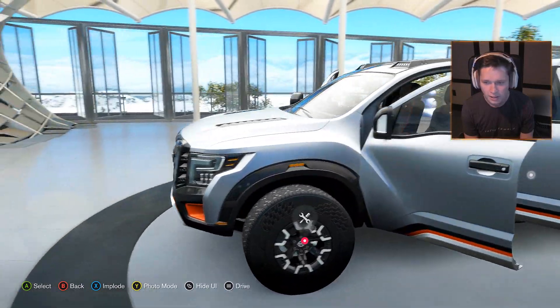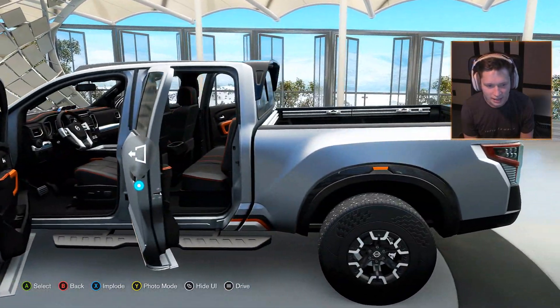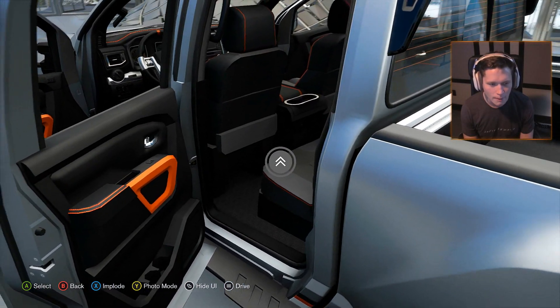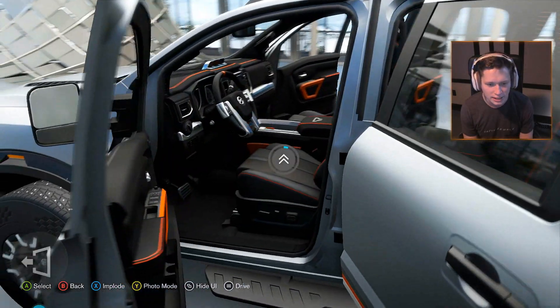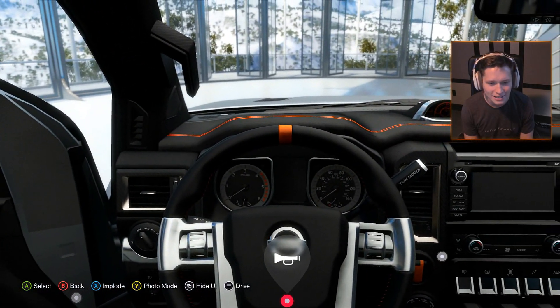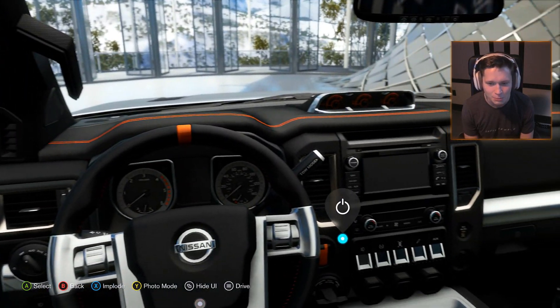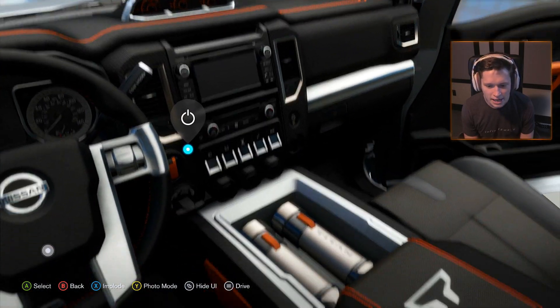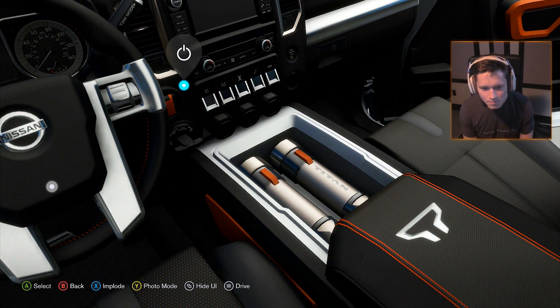Let's go ahead and explode it here, see what she's like inside. Take a quick look at the back seat — nothing too crazy going on back there. But if we hop into the driver's seat... the orange trim continues on to the inside. You even have a bunch of gauges up there on top of the dash. What is that? Are those flashlights? Those look like flashlights. That's actually pretty sick.